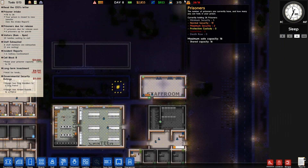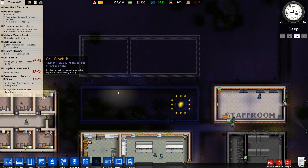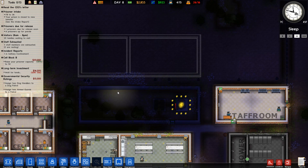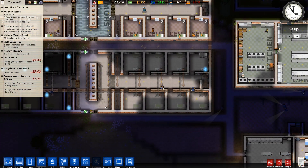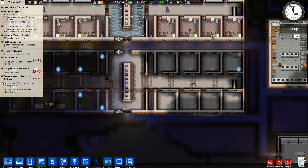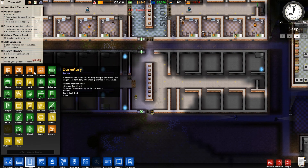I'm generally happy with how things are going. We've still got some income coming in but we don't have an awful lot of money at the moment, which is a potential problem. It's been a fair few days since we've had any new prisoners, which does hurt our cash flow quite a bit. But once we get all of these in and assigned to cells, it'll make things a lot easier. We can go ahead and start zoning some of these now.